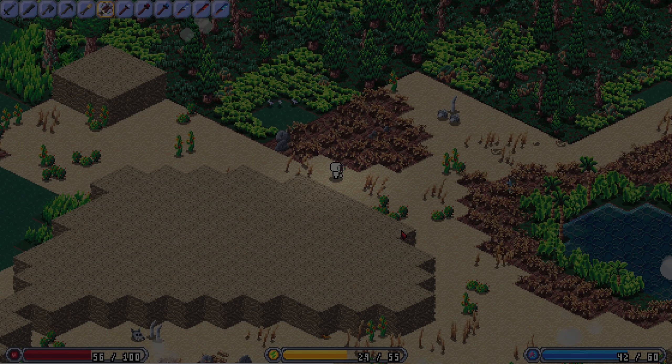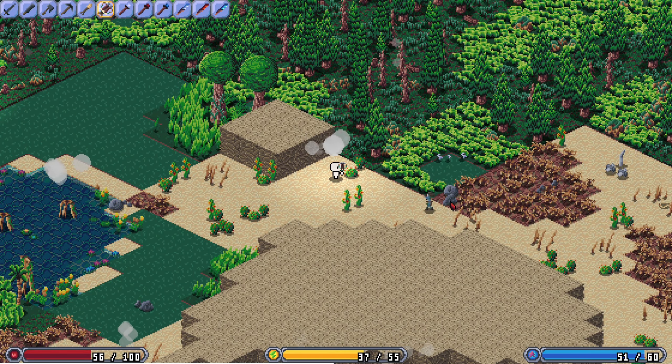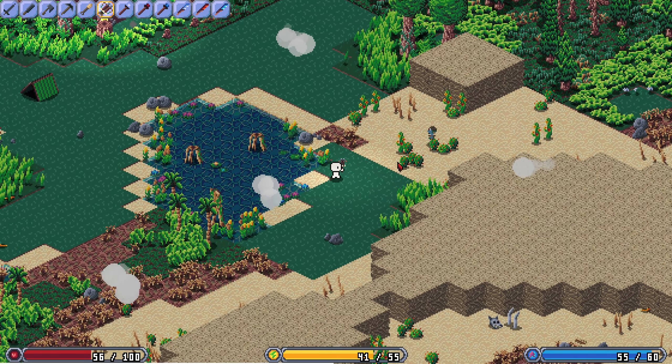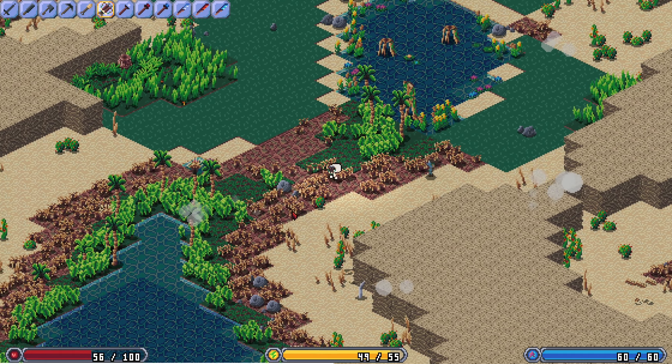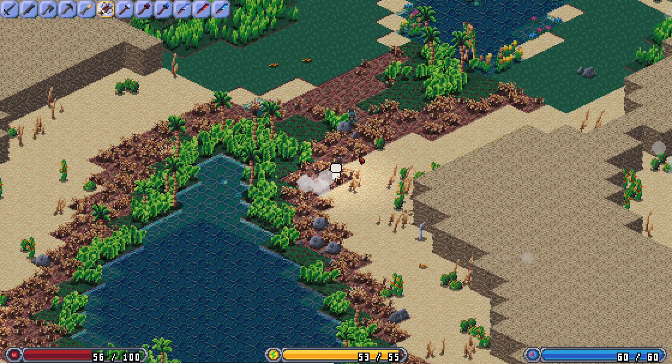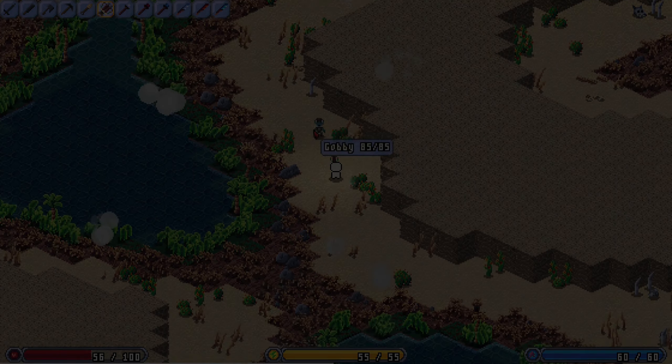Another thing that's been improved is units will now bounce off things to kind of get around them. So instead of getting stuck on rocks, they kind of bounce around them now. It's a lot better — you can still get them a little stuck, but they'll eventually get out. It's better than it was before.